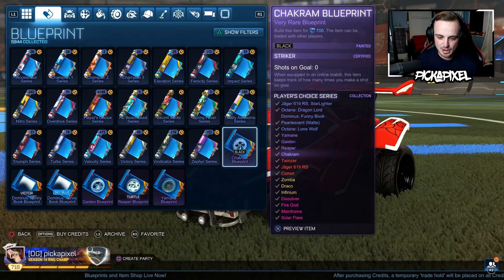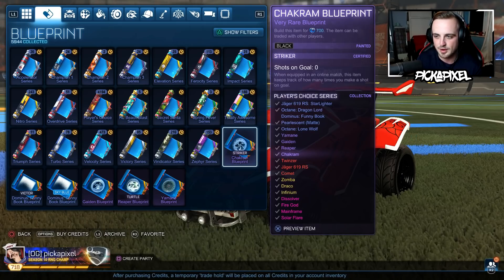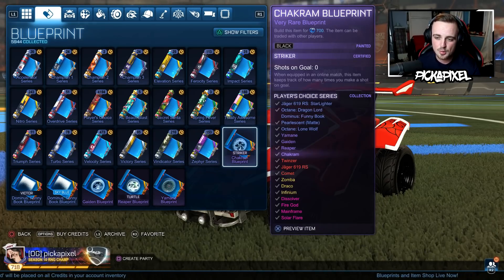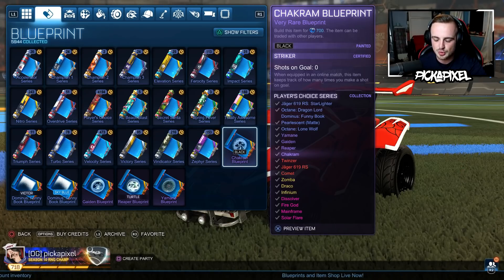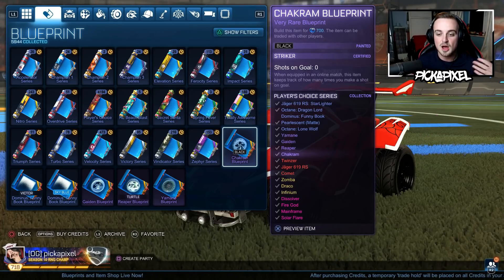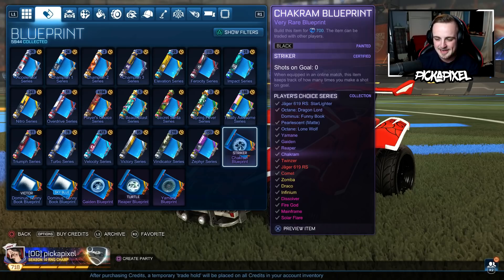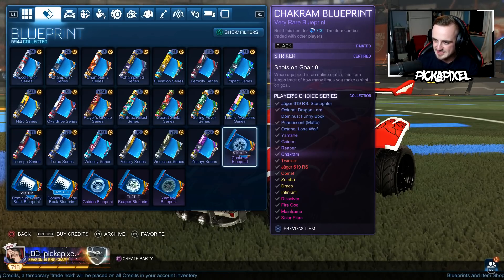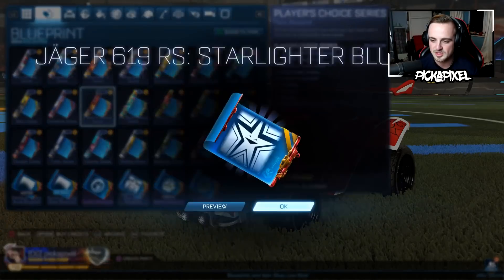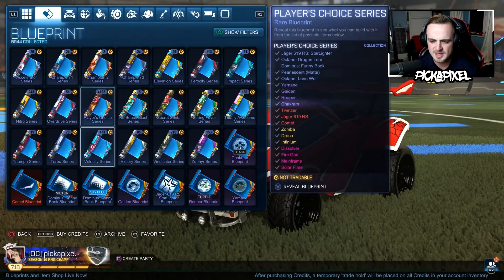We'll have to see if colors change the price. A very rare wheel here is 500, but the black Strikers — which is way better — is only 200 credits more. So does that mean it adds 100 credits for paint and 100 for cert, and doesn't discriminate? Like, Juggler is the same as Strikers, white is the same as Burnt Sienna. That really isn't good. One key was 100 credits, and this is worth more than 700 credits.